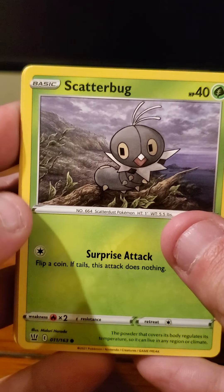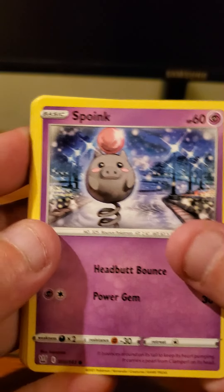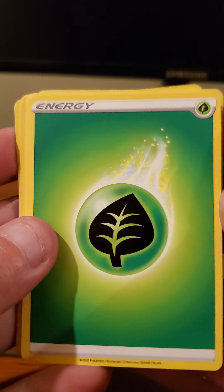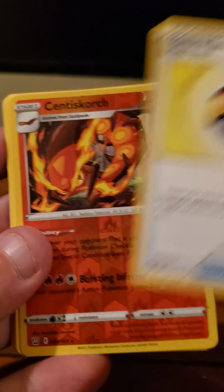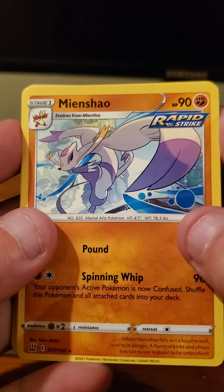First pack — Vivid Voltage — starts with Voltorb, Weedle, Drillbur, Clefairy, Wailmer, Psychic-type energy, Electric energy, and Delmese. The reverse holo is a Shaman, and the rare here is a Drapion V as a Full Art. What a great pull right there!